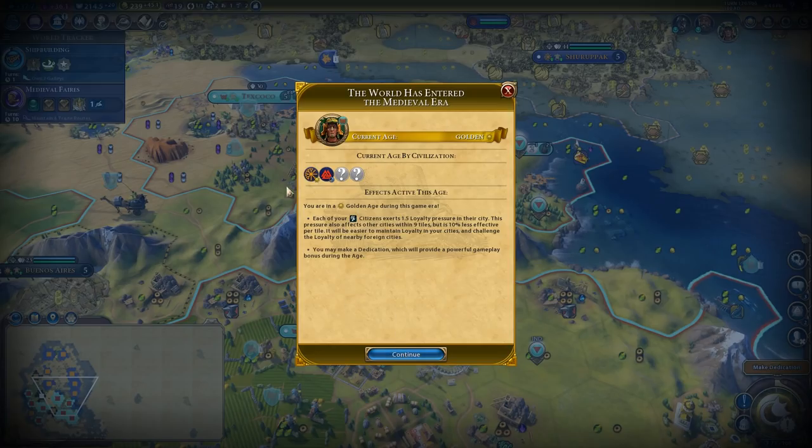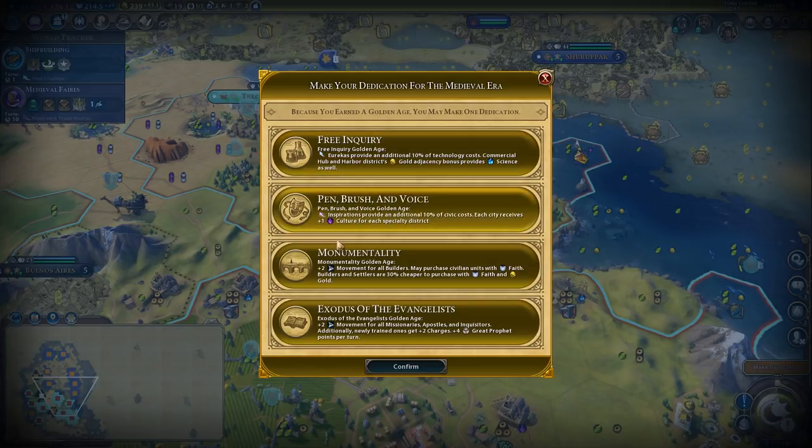We're going to make a dedication here. It looks like Sumeria got another golden age, which is annoying. This time we're going to go for Monumentality so that we can continue to produce builders for a low cost — mainly Faith.